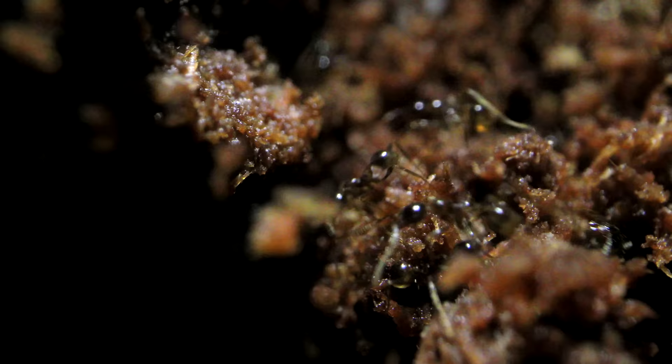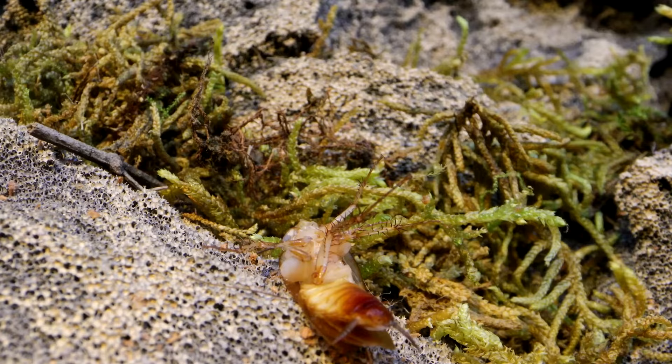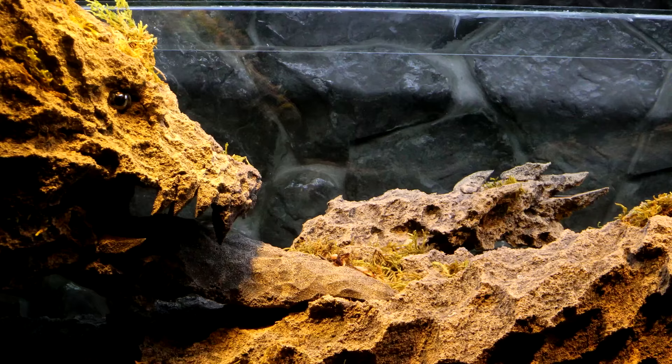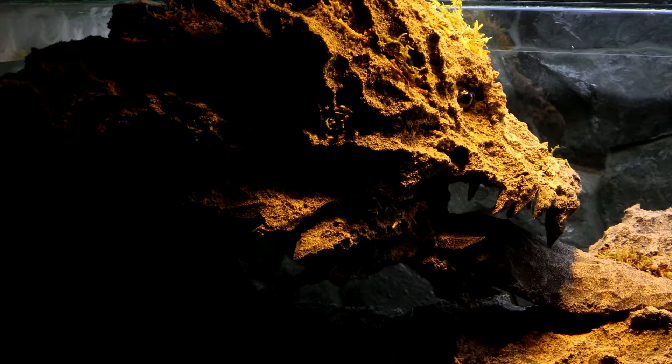I knew this digging operation would preoccupy the ants for the next couple of days at least, and that foraging for food would not be on their list of priorities at the moment. I believe their main priority was carving out an extensive network of caverns and chambers into which they could safely move the brood. So I resolved to let the colony be for the next couple of days, covering the glass with a black bristol board to encourage the ants to hopefully dig up next to the glass. If we were lucky, they would, and we could still see the workings of the inner colony, and even see the queen again.